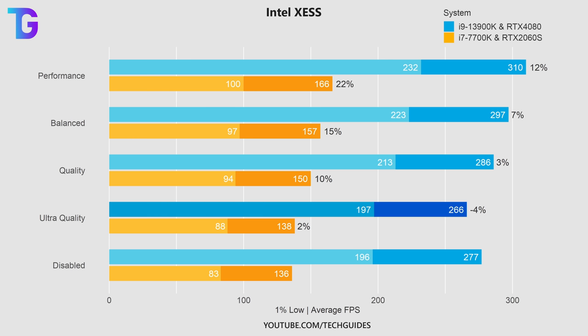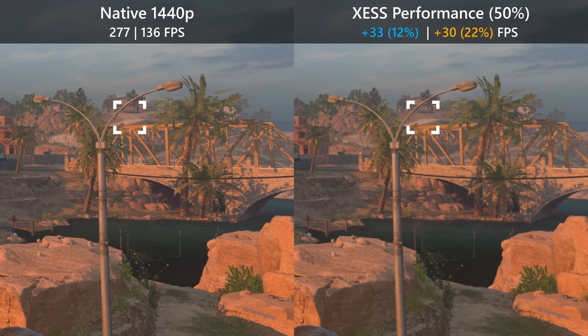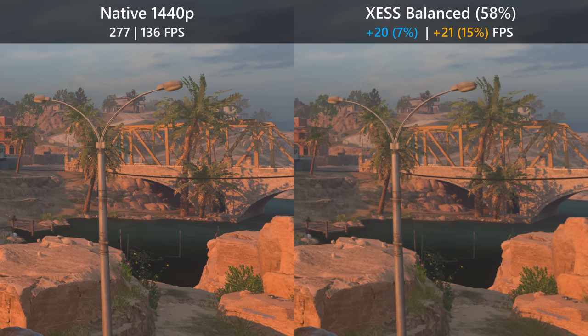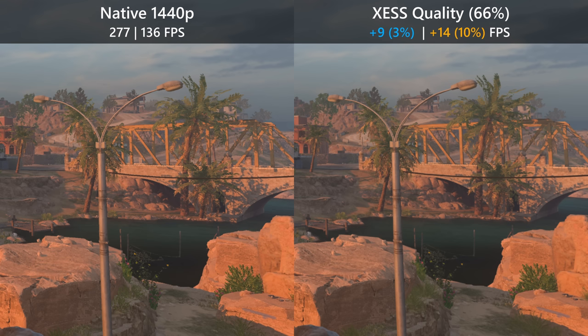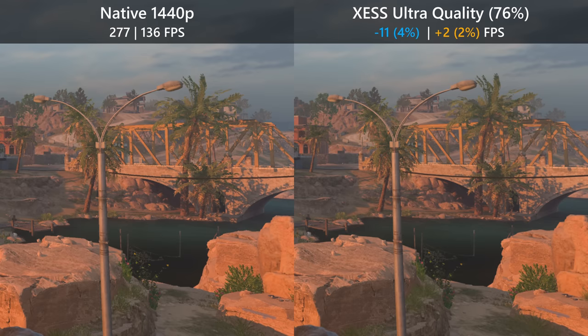The ultra quality preset actually reduces performance, so you should definitely stay away from that if you're somewhat GPU bound. Visually, the performance mode at only 50% resolution leads to a very soft image without much clarity or detail. XeSS balanced runs at roughly 60% resolution, which slightly improves things but everything is still pretty blurry. Quality would be the highest preset I'd recommend on Intel XeSS — the anti-aliasing looks pretty nice, though we are still losing some details. Ultra quality produces basically perfect anti-aliasing but at a performance hit.